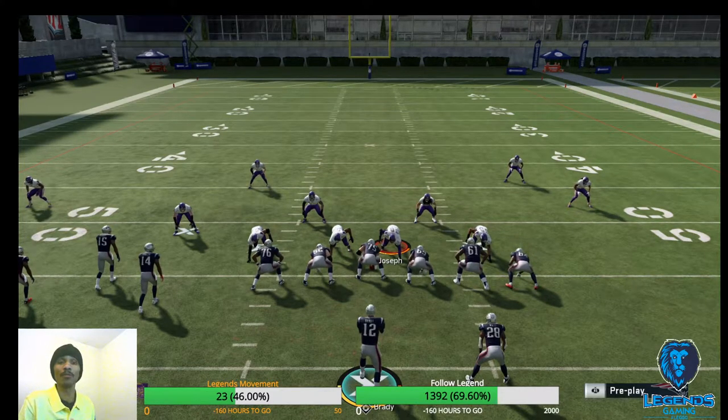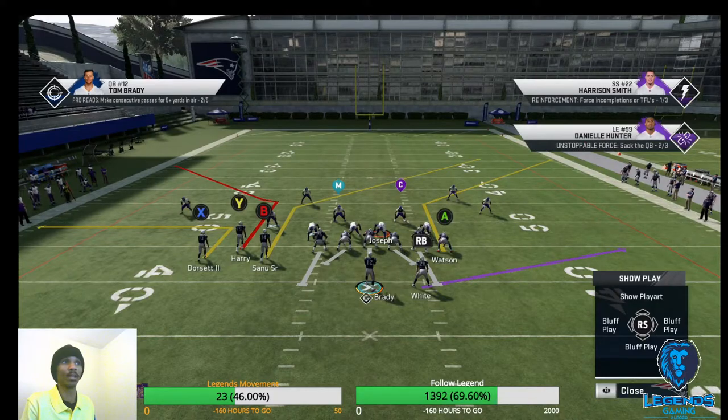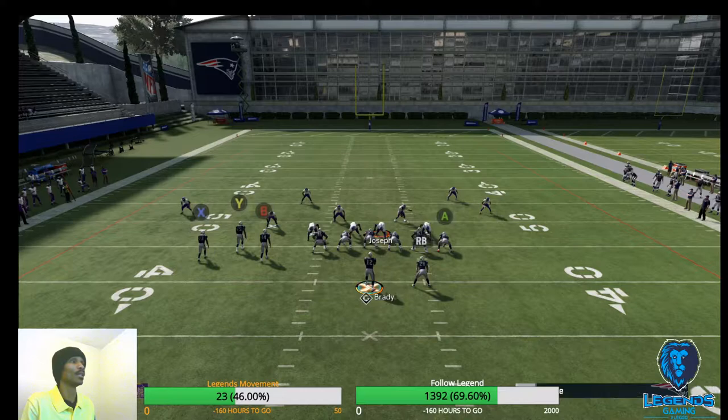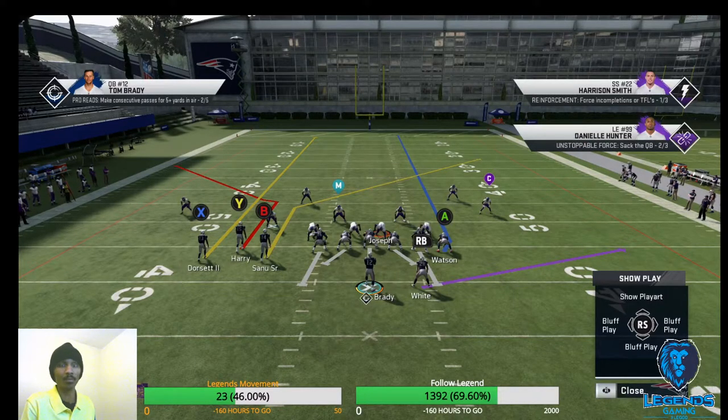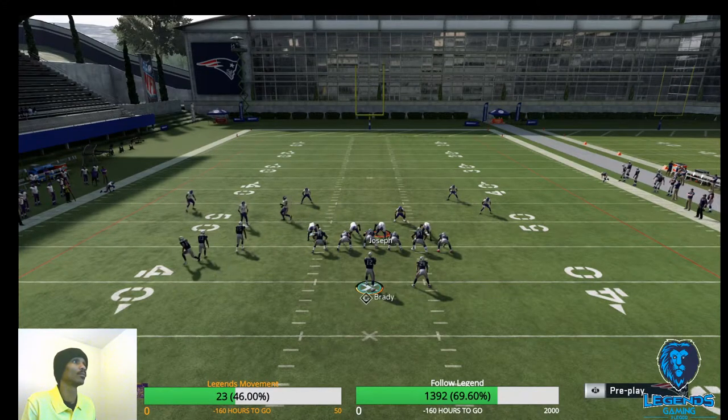This is how we can beat it for a one-play touchdown. We come out in Tight End Corner — this play right here. All you have to do is block your tight end or put them on a delay route. We put Dorsett on a streak route — not a fade, a streak. Then we motion out Sanu and hike it. The match defense is going to get confused and Dorsett should get over the top for a one-play touchdown.